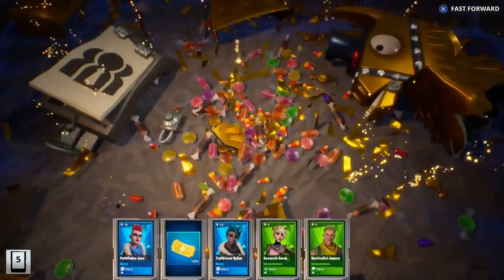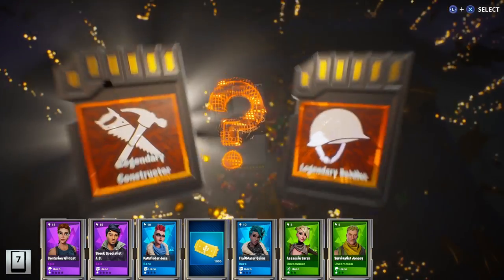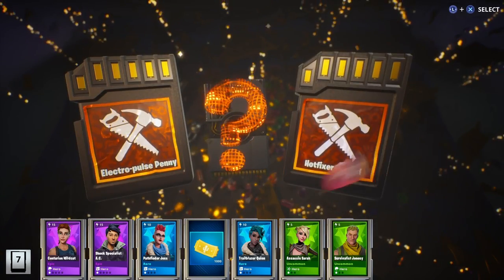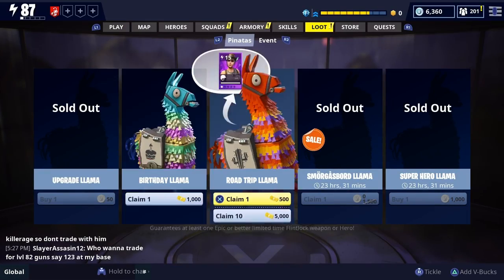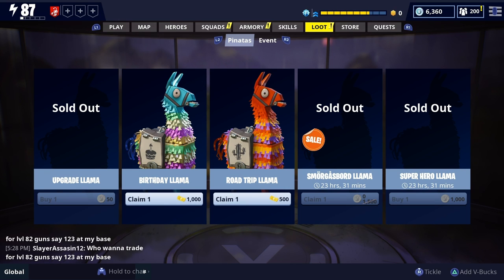Hopefully this next one can make up for that. Another thousand tickets. Legendary constructor — I have every single soldier I want; I'll go with constructor again, I want to get Mega Base. I don't want Hotfix. Those are terrible — do not buy those hero llamas, guys. Alright, let's get straight into the birthday llamas for the finale! From here on out it's just birthday llamas — there'll be different clips of me opening them.